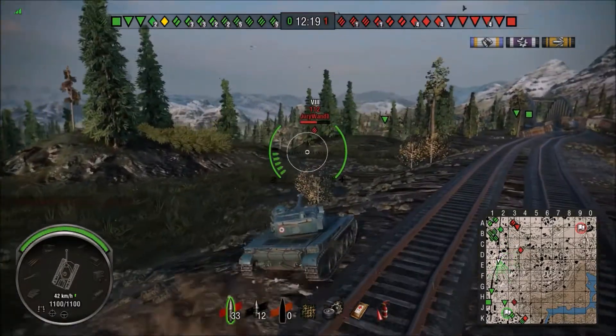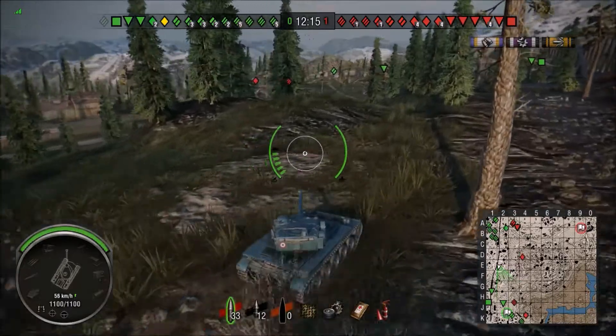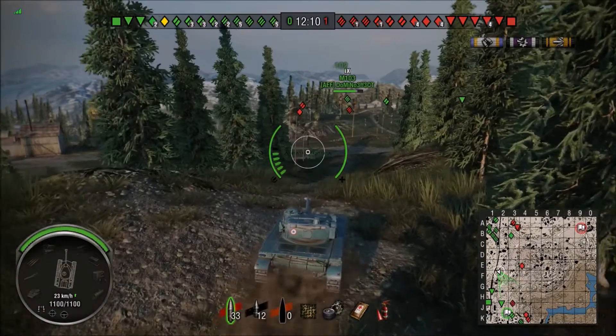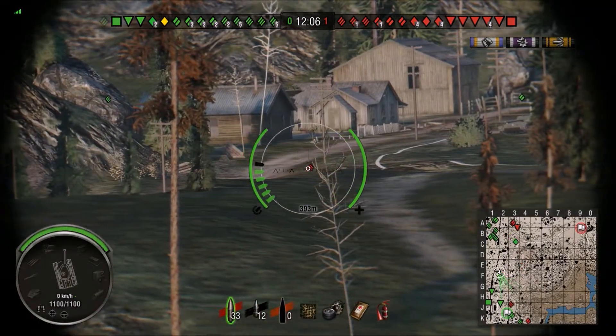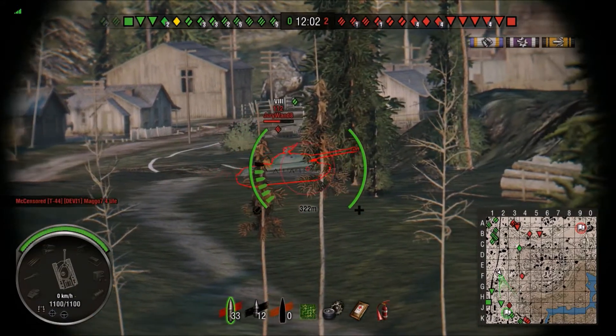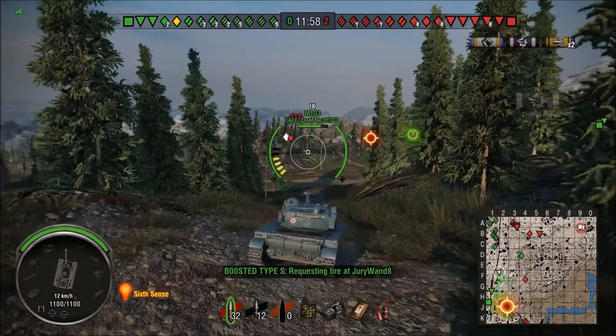We've pushed to the north — we started in the south spawn and pushed up the one line, the rail line, to try and do a little early spotting and help out. But that's not a great spot for me because all my allies are there trading shots and I just don't have any effective fire. So I come back to base because I see some enemies sneaking in behind our lines.